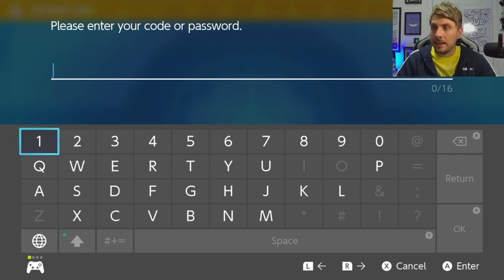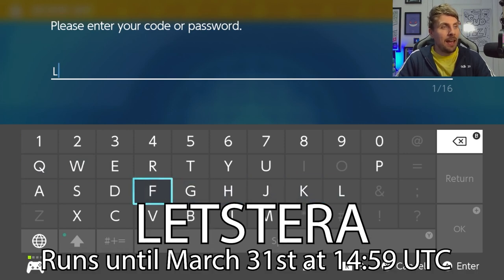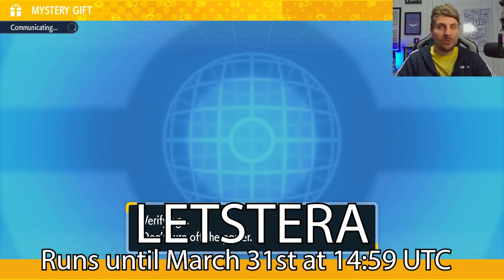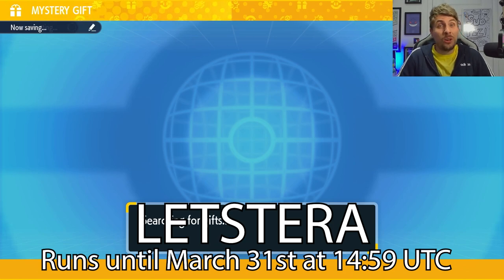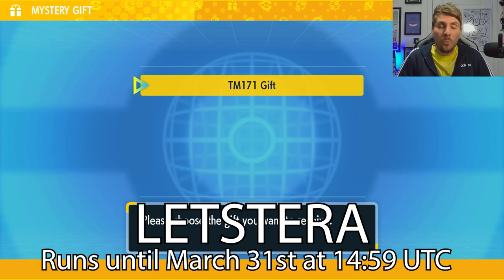You just need an internet connection, and you're going to want to type in LETSTERA — the code will be on screen for you right now if you need a reminder. Just copy exactly what I've put in here. LETSTERA is the code for this mystery gift and it will be running until the 31st of March, so we've got a long time for this event to run. It will be TM171.